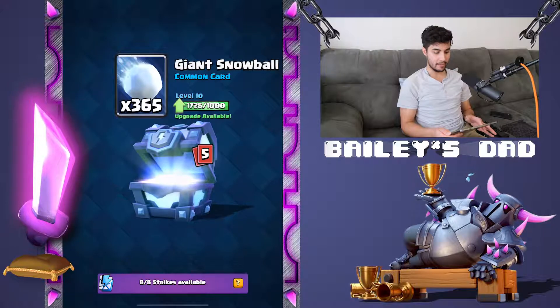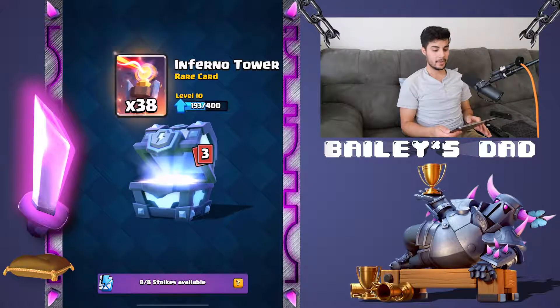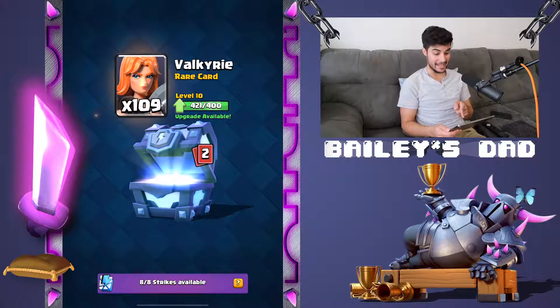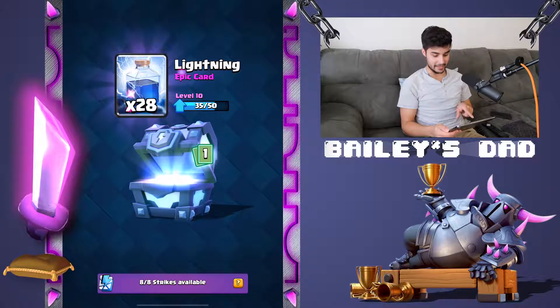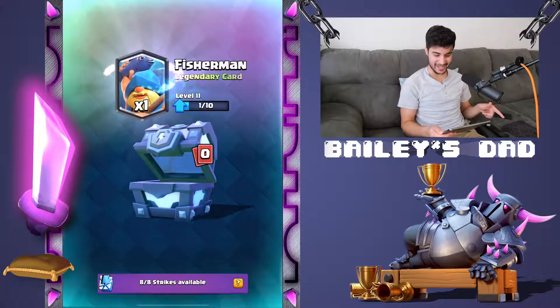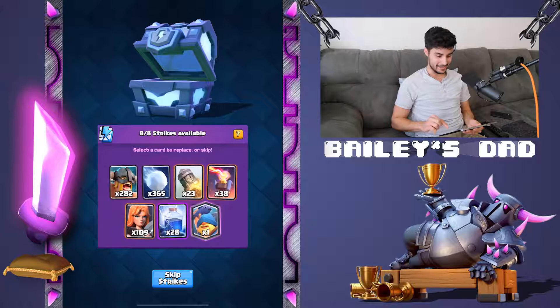282 Elite Barbarians, 365 Snowballs, 23 Rockets, 38 Inferno Towers — who needs them? 109 Valkyries — actually I wanted that to get my Valk up, that's perfect. We got 28 Lightnings, and what is the legendary? Fish slap looking boy. I love it — we got a Fisherman, one of ten.